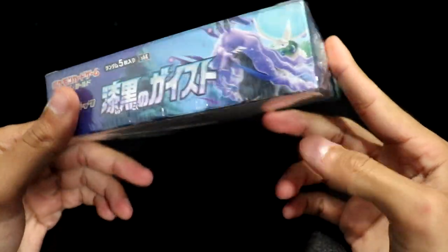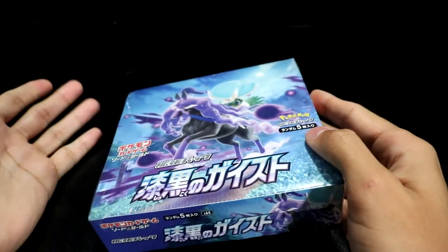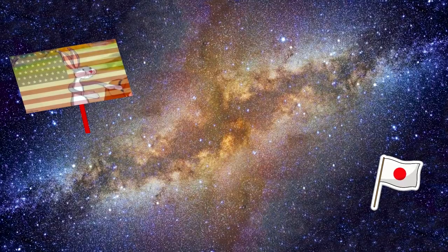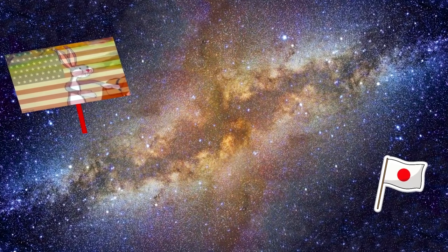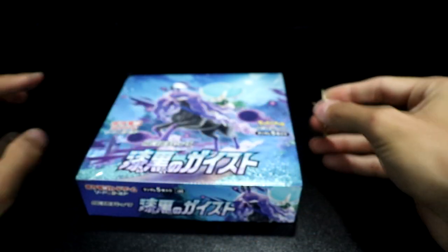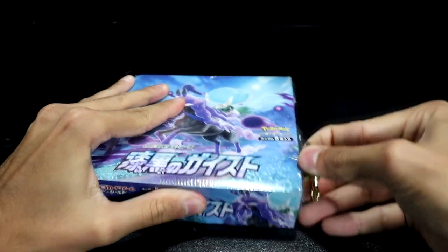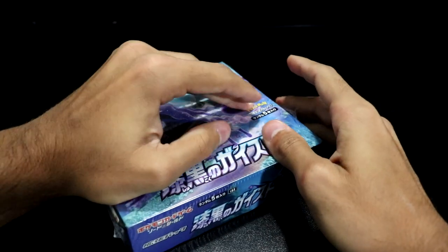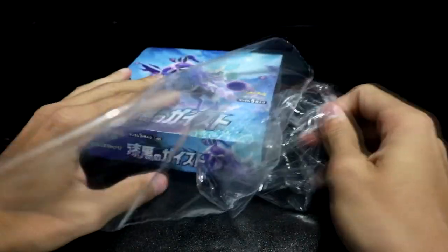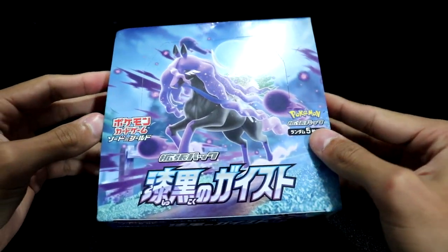These came out in April a couple weeks back — I just got them. It just so happens that Japan is located on the opposite side of the Milky Way, so it takes some time to arrive. The same way Battle Styles featured DLC Pokémon legendaries, so do these sets — they have Calyrex, Spectrier, and Glastrier.